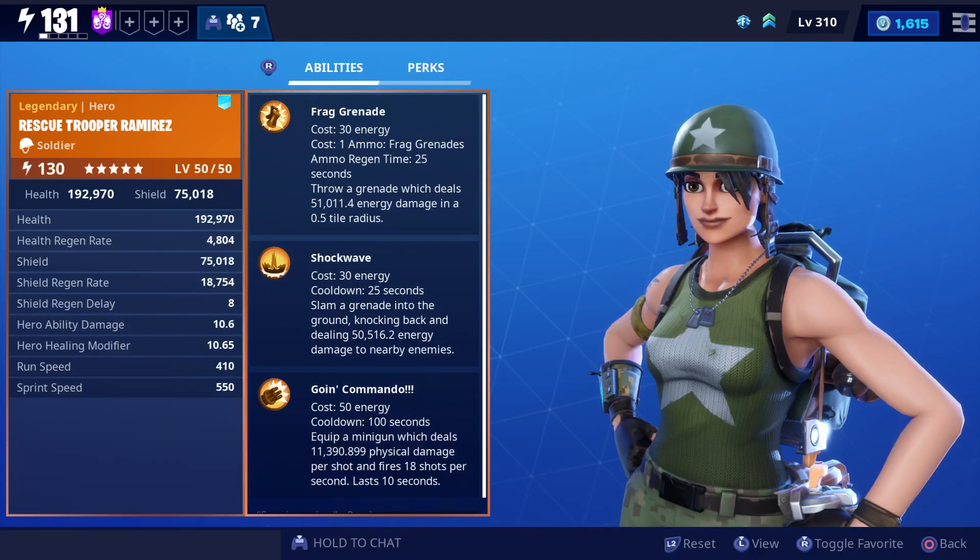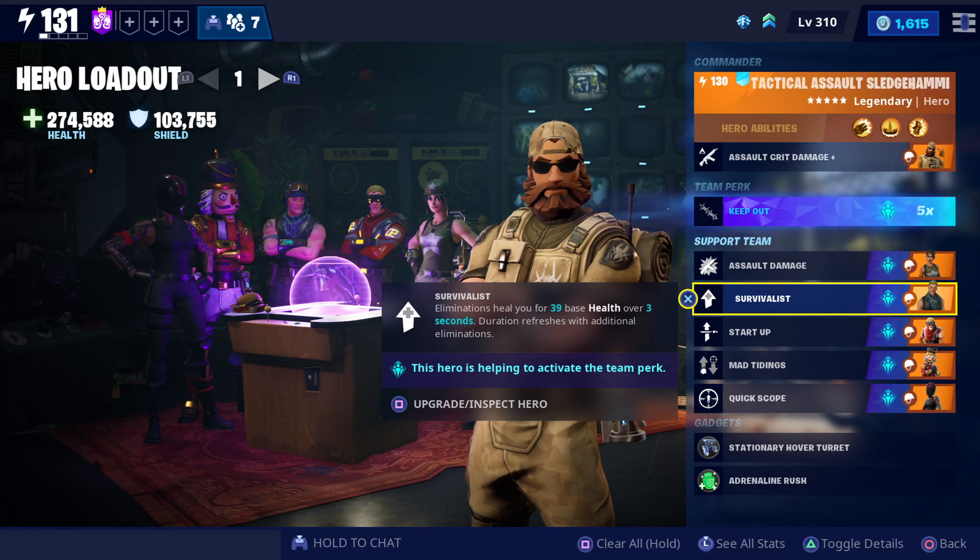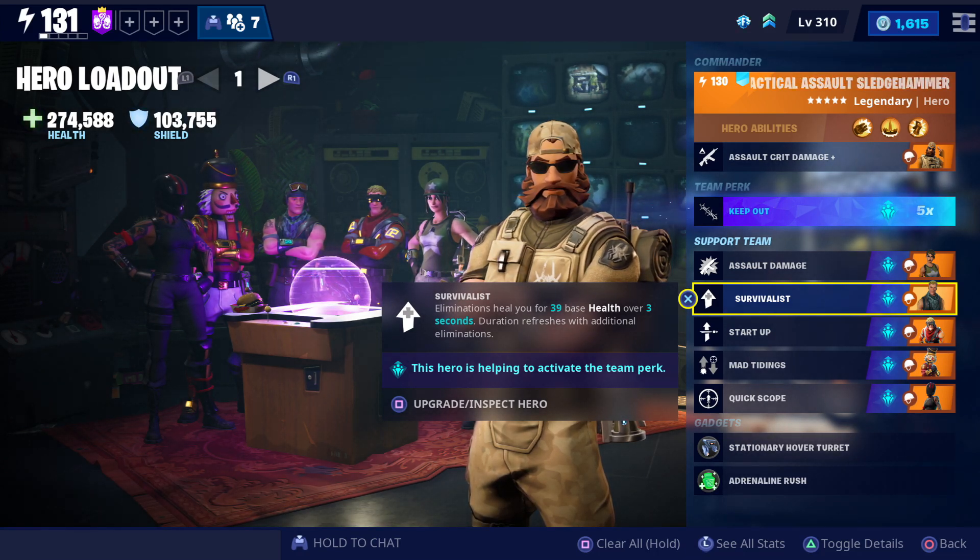Then I have Survivalist. I think this is pretty important, especially in high Twine — you're going to be losing a lot of health. It saves having to put a campfire down; you're just continuously getting your health back. It doesn't increase your damage output, but I couldn't really find too many more damage output heroes that were good, so I use Survivalist.